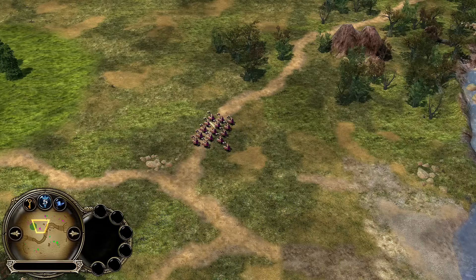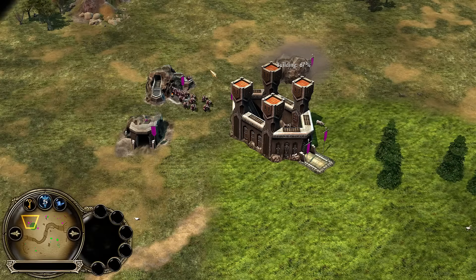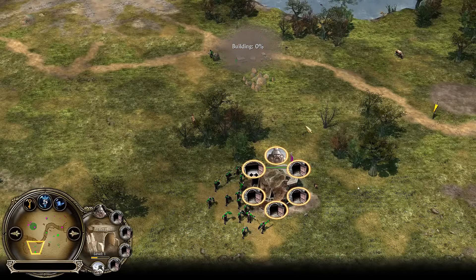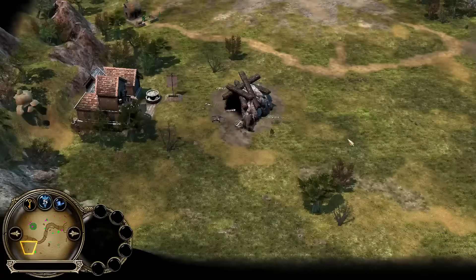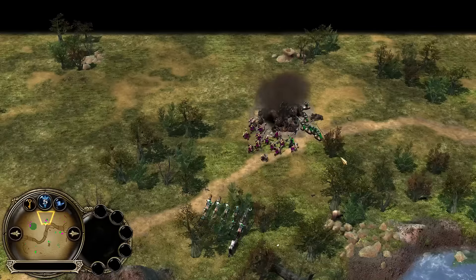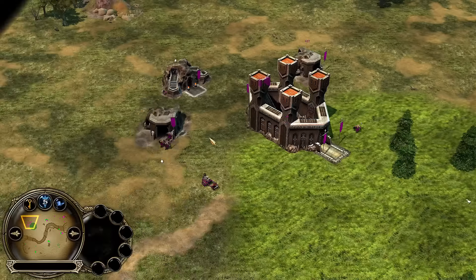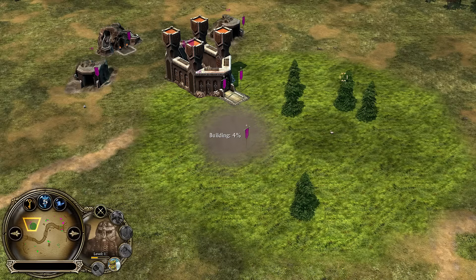Random is going for the Inn over here in the top right to get Hobbits, which are very strong ranged units as long as they're not being hit in the face. More dwarves pouring out of the newly constructed Hall of Warriors. Random is getting his barracks up again. Archangel has found this mine shaft over here and is taking that out while expanding his farm presence. Archangel is doing a good job — very aggressive but also expanding and keeping his troop production going.